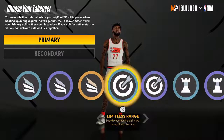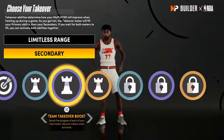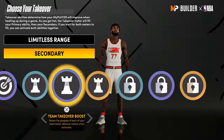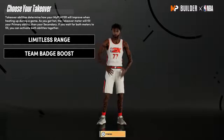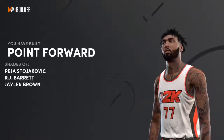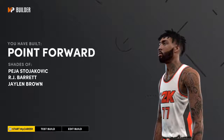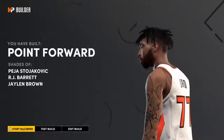For Luka I'm gonna go Limitless because he's been stepping back and hitting that thing, and then I'd go Play take — actually I'd go Team Badge Boost, that's just like the old Play take. You get Point Forward: Peja Stojaković, RJ Barrett, Jalen Brown. I feel like the Point Forward is exactly like Luka — he is a big point guard, a point forward. You can't make a better Luka build on a Point Forward.